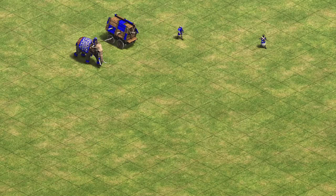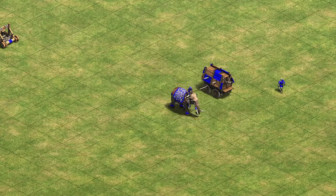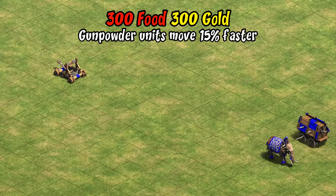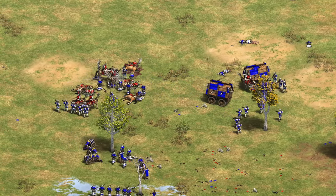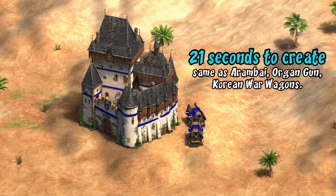For a speed comparison, they roughly keep up with infantry and battle elephants and are faster than other siege units. Their speed can also be increased 15% by the Hussite Reform unique tech, letting them better keep up with infantry. In general, you don't really notice their slow speed as they're often paired with halberdiers, hand cannons, and monks — all of which are also on the slower side.